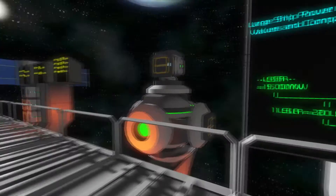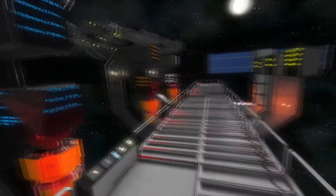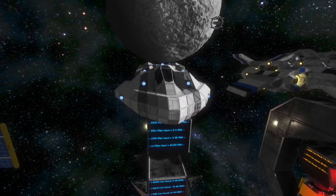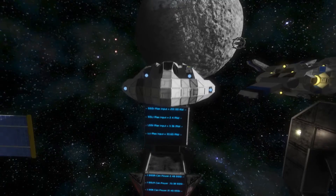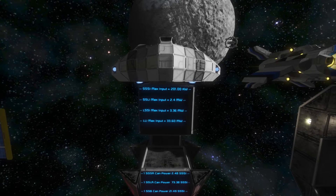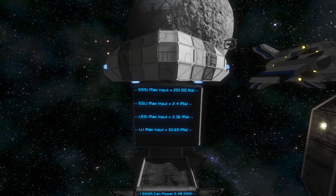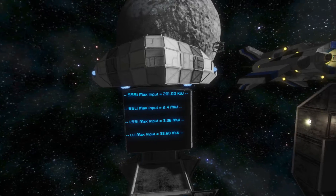Now that we know the power output of the reactors, batteries, and solar panels at their optimal angle, we can look at the power input required for each thruster type: ions, hydrogens, and atmospherics. Starting with ions: the small ship small ion requires 201 kilowatts, the small ship large ion requires 2.4 megawatts, the large ship small ion requires 3.36 megawatts, and the large ship large ion requires 33.60 megawatts.